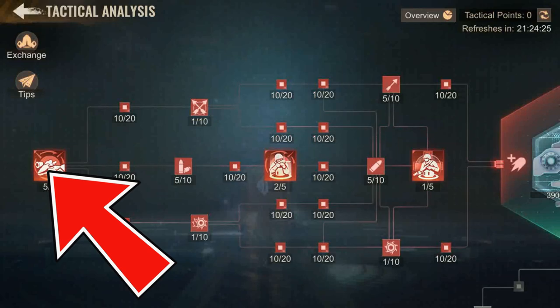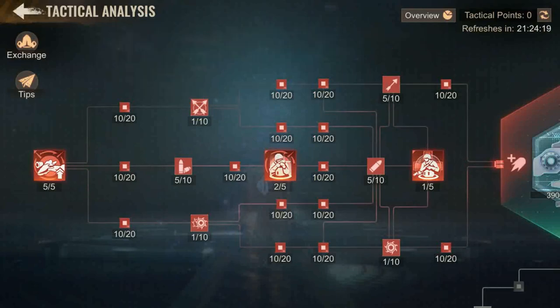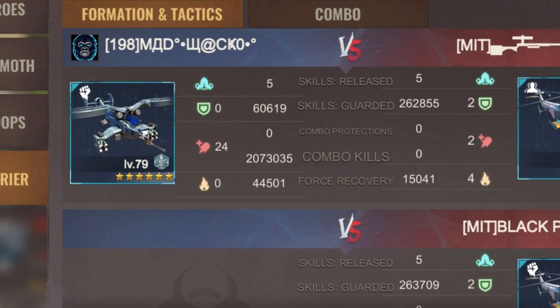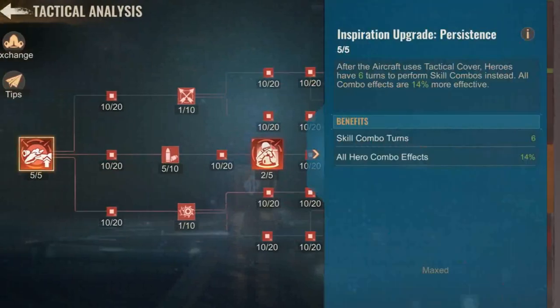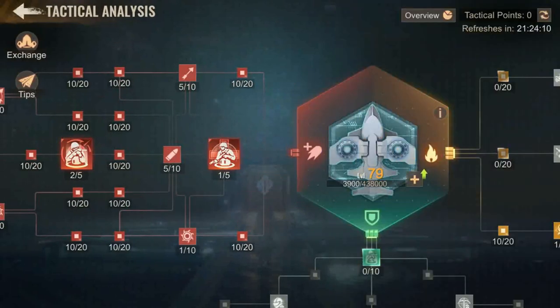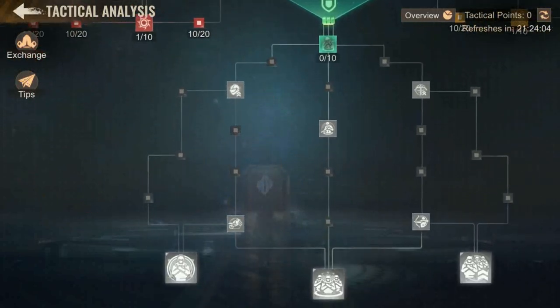Do the bare minimum upgrades along the way — as I've done — in order to then be able to upgrade the last skills to 5 out of 5. This is what you ultimately want to do, as this will generate an insane amount of kills as the battle drags on. All the other early skills are weak and not even worth the technical analysis manual at this point.